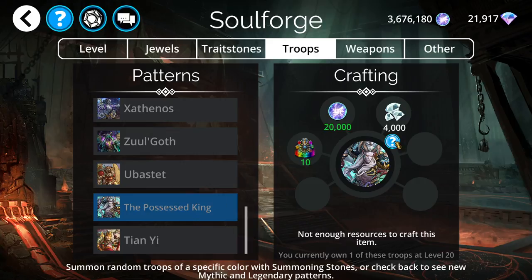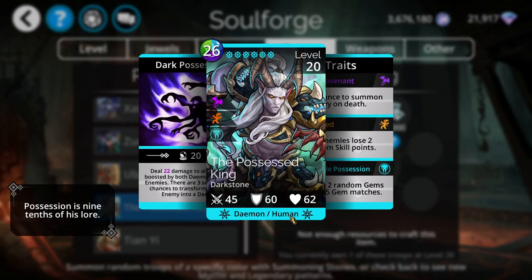The Possessed King is considered a demon and a human. The human type is probably more important because you can have humans start with 50% mana and gain enchant with the legendary card Saint Astra.